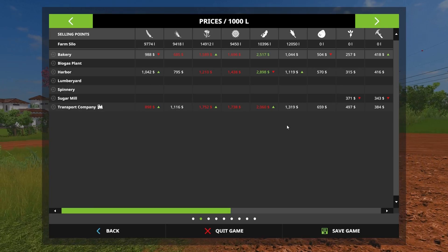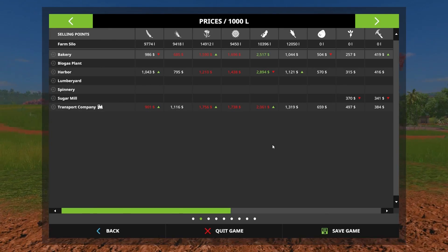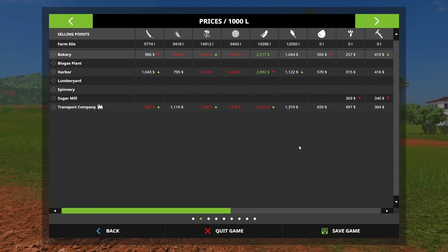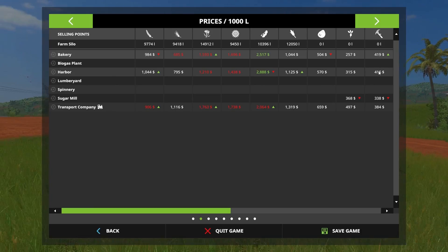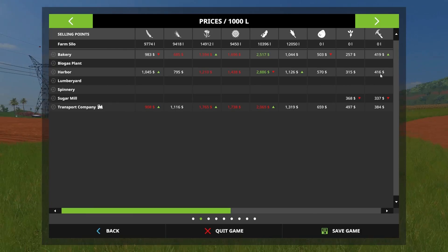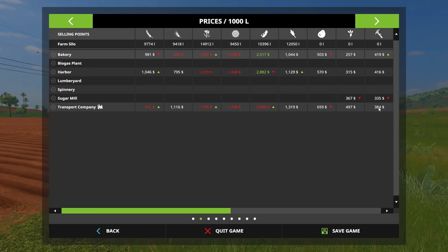There's another trailer somewhere I think, so I'll probably sell that pretty quickly. And then you've got your sugarcane price — it's not a very high price, so I'm hoping the yield is pretty good. Bakery, Harbor, Sugar Mill, and Transport Company.